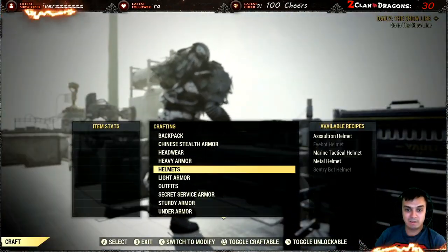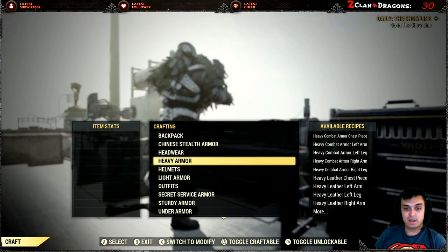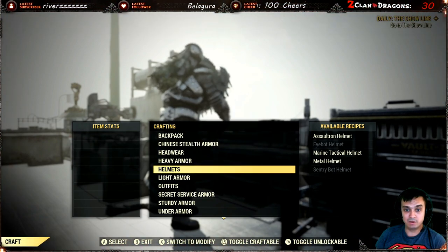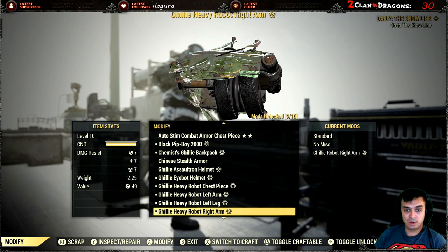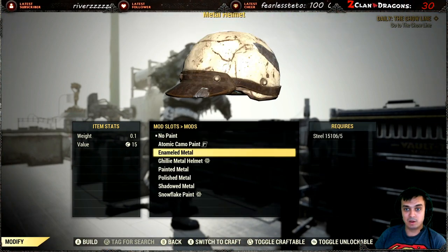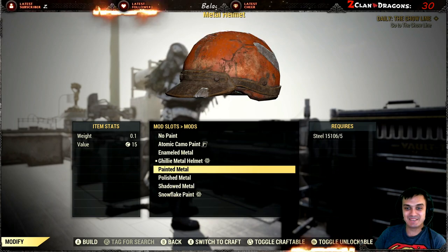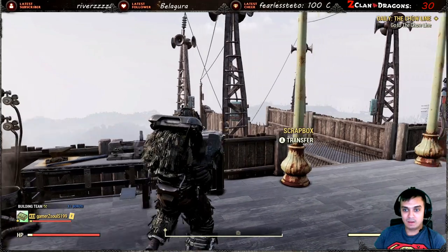When I reviewed the metal helmet, I didn't know you could also make it ghillie. Let me just show you as an example — once you've crafted it, you just navigate to whatever you want to make ghillie, like the metal helmet, and you can apply the ghillie paint. This was pointed out to me by Fearless Tattoo — thank you, Fearless.